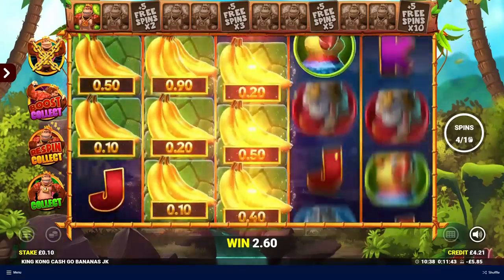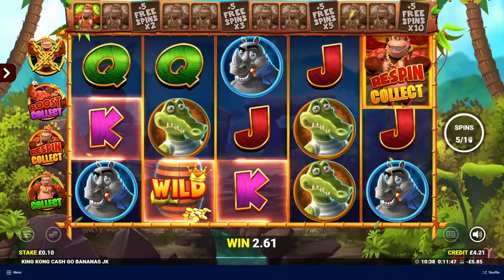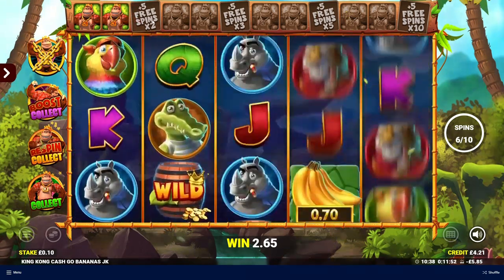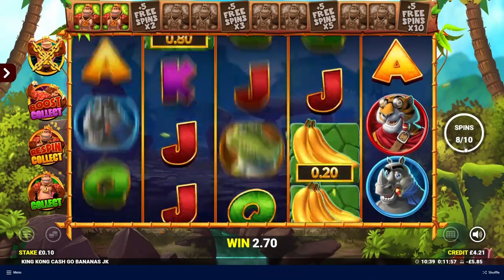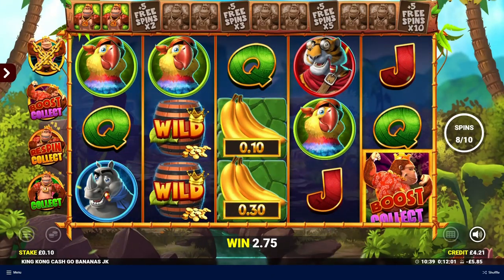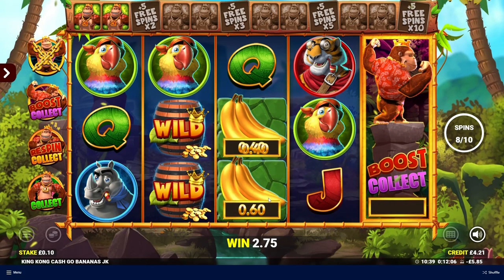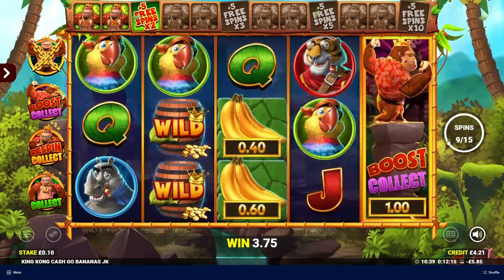We need two more Kong symbols. Oh my god, that would have been nice — there was a decent amount of bananas around there. We get this guy again hopefully — yeah, he goes up there, one more. And then we get five free spins with a 2x multiplier, so that's what we're looking for. We've got two spins left to achieve it. Boosts collect — we're going to find out what this does now. It's doubled them! Oh, fantastic — that's great. This is a really good round, and now we've got five free spins extra with a 2x multiplier.